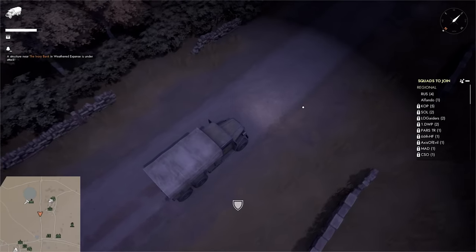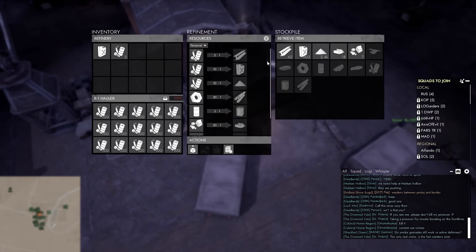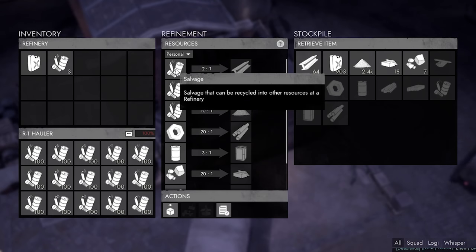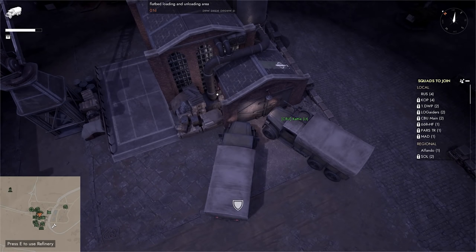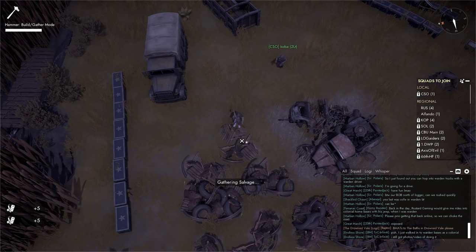After you have completely filled your truck, drive to a refinery — they are the hammer icons on the map. Once you're at a refinery, press E to enter and you'll be greeted with this screen. The middle tab is the most important one. This is where you turn the raw materials that you gathered into refined materials. For salvage, we have three options, and the numbers on the arrows tell you how much salvage is required to make one of those. Left-click on the salvage icon and it will take some salvage and turn it into the refined material. Shift-left-clicking the salvage icon will take all available salvage and refine it. Left-click on the refined material to put it in your inventory. But if you don't want these materials, you can turn your refinement into a public action — the refinery will no longer hold on to your refined materials and will put them directly in its stockpile. And there you have it — you've done your first logi run.